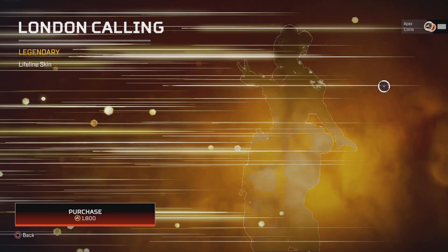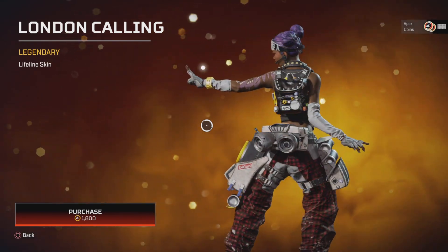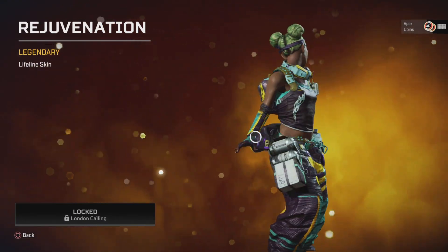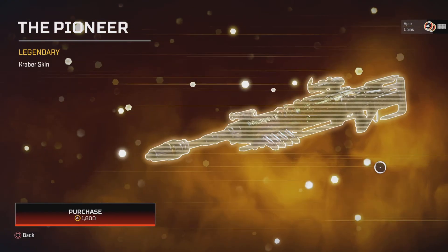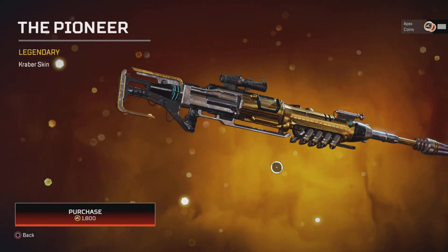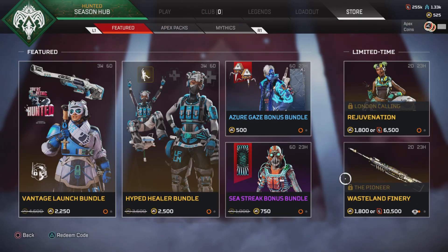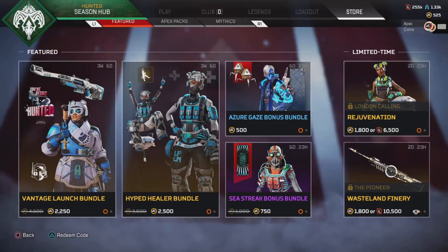For our limited time offers, we have Lifeline's London Cooling, and it comes with Rejuvenation. We also have Pioneer for the Kraber — that's kind of cool, I do like that skin actually. And as a recolor, we have the Wasteland Finery, though it doesn't look that different.